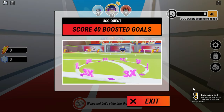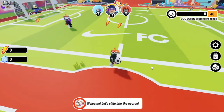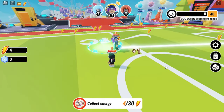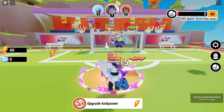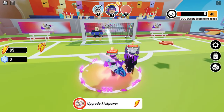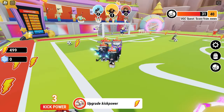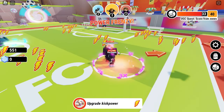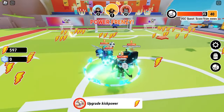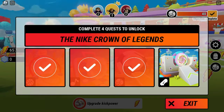The next quest is the soccer ball. Here you have to make 40 boosted goals in this game. Just jump into the arena and shoot your balls. When the quest is complete, go back to the lobby again.